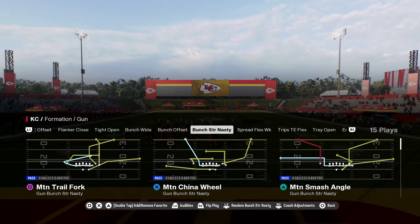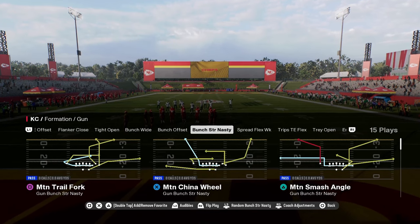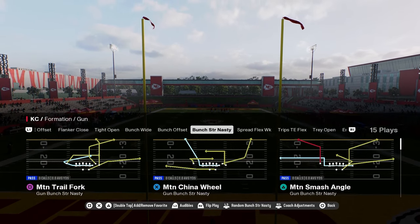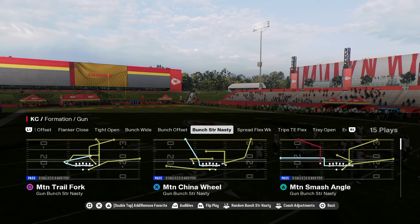If you want to get the full version of my Indianapolis Colts Offensive Ebook, make sure that you join our school community at school.com/CodyBallard. For just $10 you're going to get access to all of our offensive and defensive ebooks for both Madden and College Football 25. The link is going to be in the description.